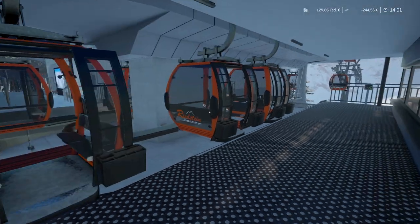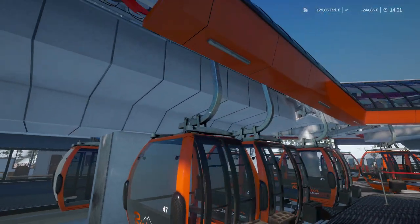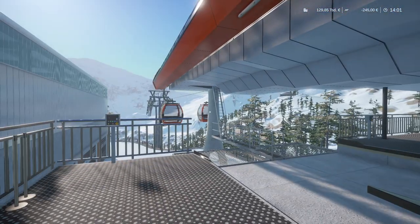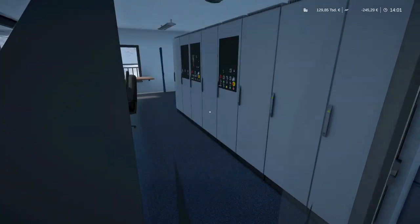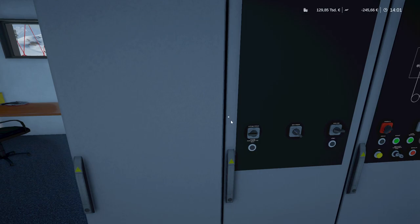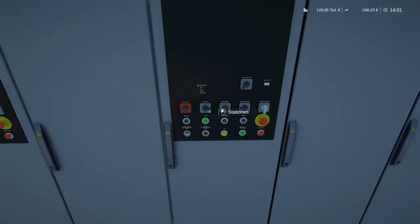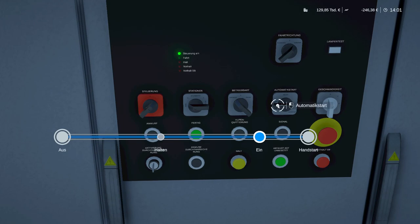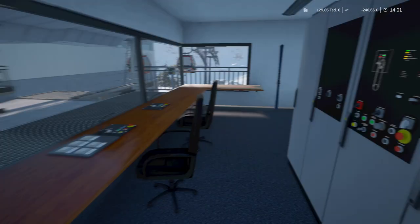Before we start driving, a very important thing: always make sure to reset the entire spacing control system after lifting the conveyors, because otherwise your spacing might get screwed up. The spacing control is located here on the outgoing side of the station. For resetting, we manually launch the first cabin so there won't be any delay — first turn the spacing control off, then re-enable it.